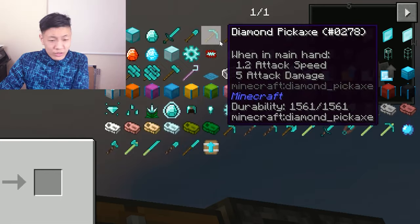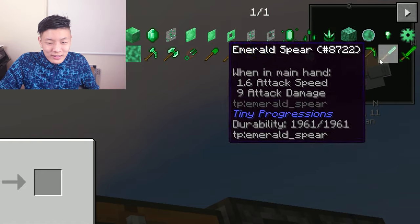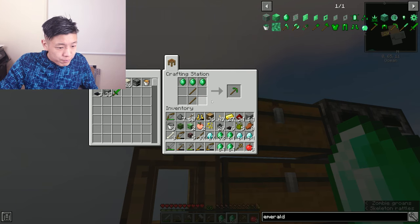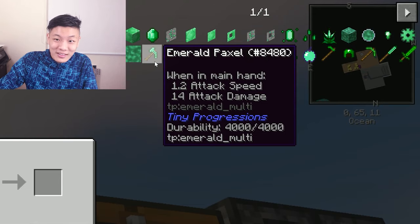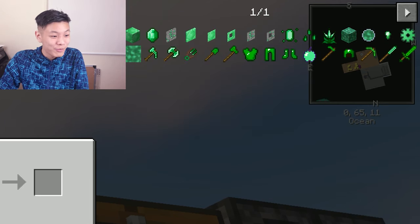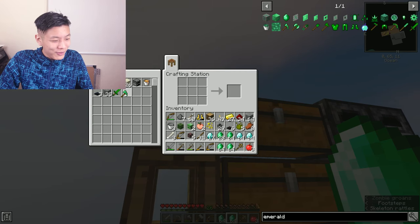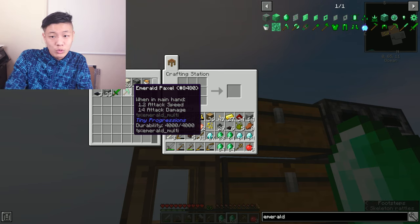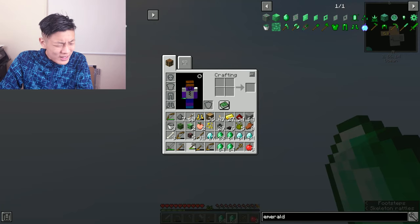Diamond tools only have like seven to nine attack damage compared to what's possible with emerald. I'm going to create one of each tool - an emerald sword, emerald pickaxe, emerald shovel, and emerald axe. But then there's the emerald paxel, which does 14 attack damage as opposed to 9 or 11 from the emerald axe, and it's incredibly fast with 1.2 attack speed. Let's create that. The paxel combines pickaxe, axe and shovel into one - and the sword is still useful for mob farm area damage.